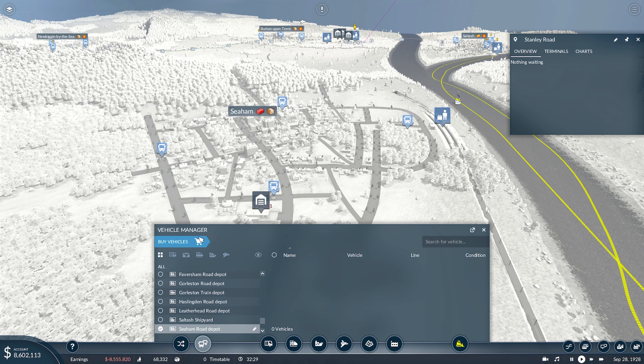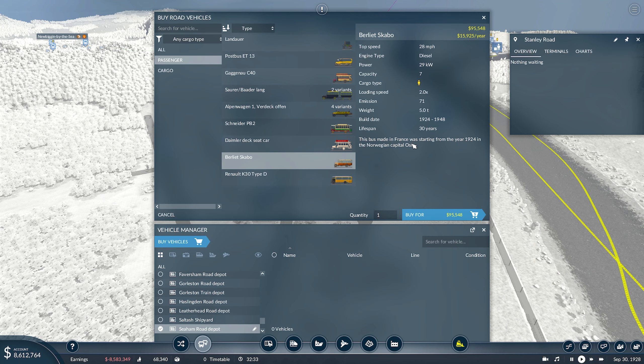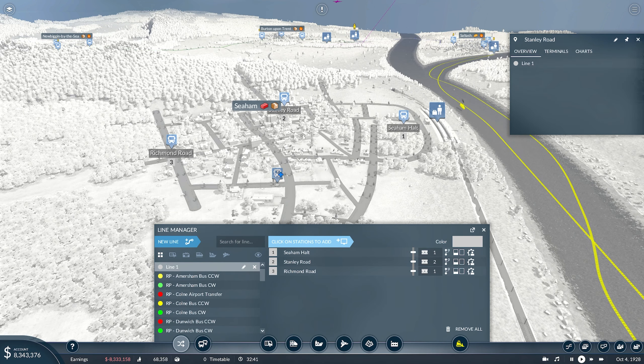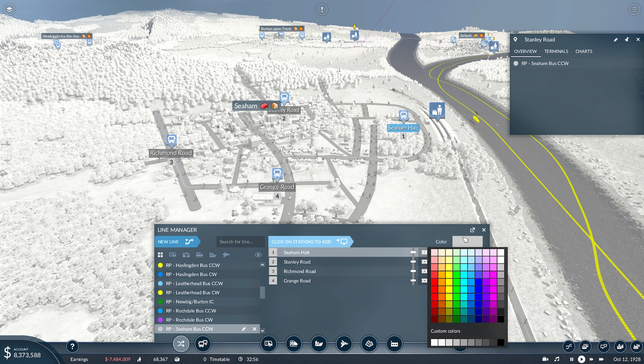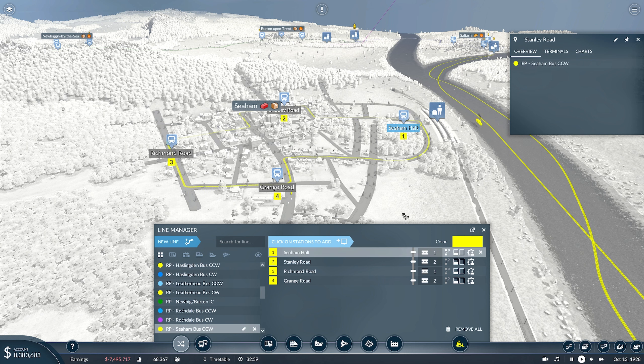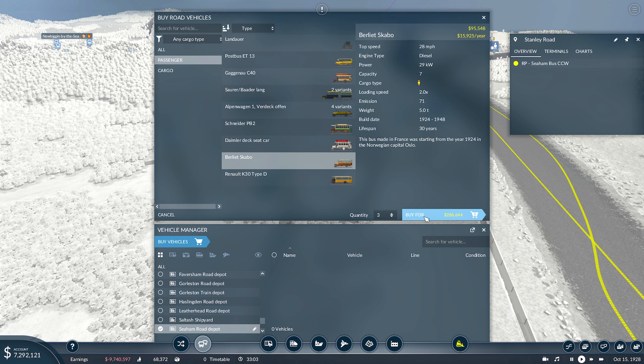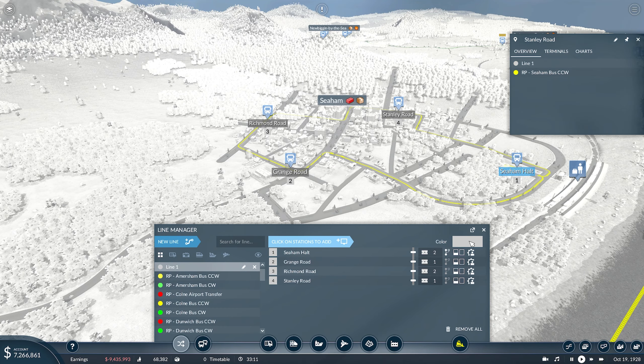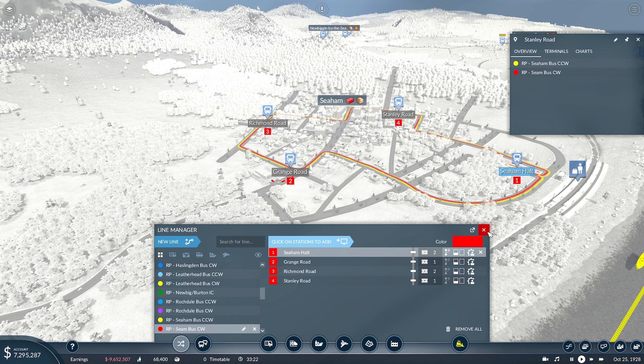Again we'll have two routes. Do we go for Renault buses or the Berliet Scabot French ones? Let's go for the French ones here just for some variety. So counterclockwise first — RP Seaham bus counterclockwise. And then RP Seaham bus clockwise. That'll get it bedded in before trains hit the line.